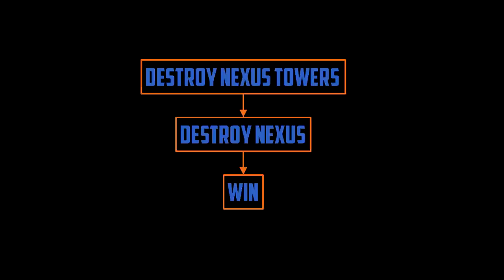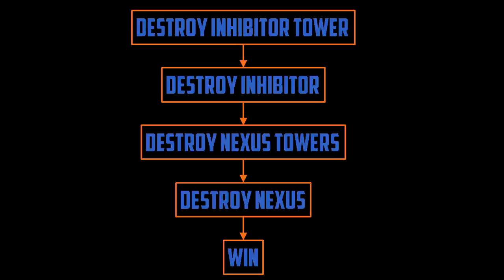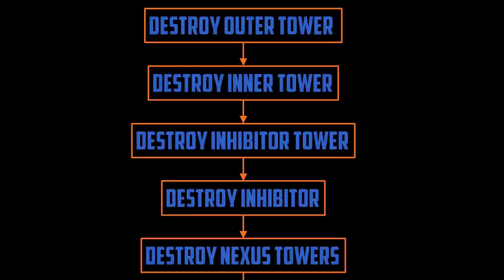How do you destroy the Nexus towers? The Nexus towers are untargetable unless you destroy an inhibitor. And the inhibitor is untargetable unless you destroy its inhibitor tower. The inhibitor tower can only be attacked if you destroy the inner tower in the same lane. And the inner tower can only be attacked if you destroy the outer tower in that lane. I think you're seeing the pattern — destroying towers, not killing enemy champions, is how you win games.